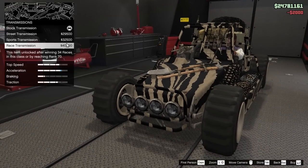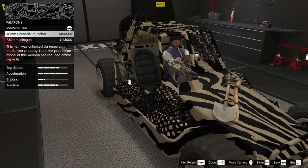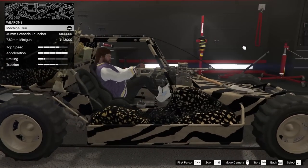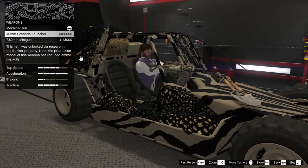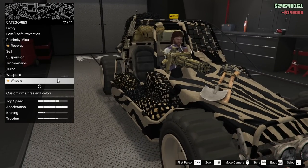Race transmission - we're going to add that onto the vehicle. The turbo, we're going to add that too. For weapons, we can equip instead of this machine gun the 40mm grenade launcher, or the 7.62 minigun. The machine gun does okay damage - probably about the same as the handheld MG you can get for your character. The grenade launcher causes explosions but has limited ammo capacity, whereas both the others have infinite ammo. We're going to go for the minigun because in terms of usefulness, I feel like it's the best option.